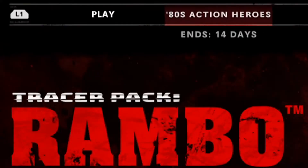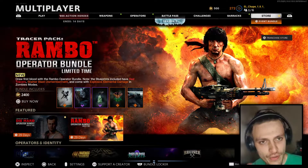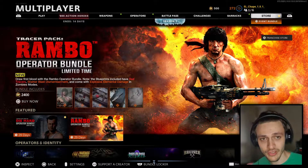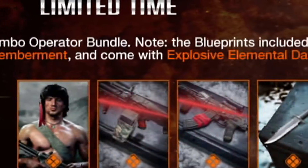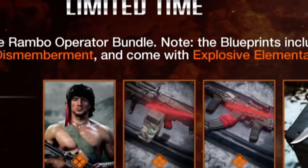Tracer Pack Rambo Operator Bundle — limited time. They're doing something different this time around. They're putting pressure on us; they really want to sell this one. It cost them a lot of money so they need to make up for it. Draw first, bros, with the Rambo Operator Bundle. Note the blueprints included have Rage Tracer.